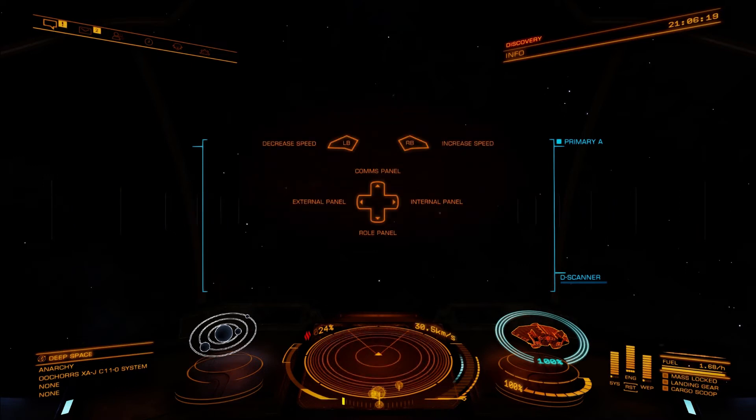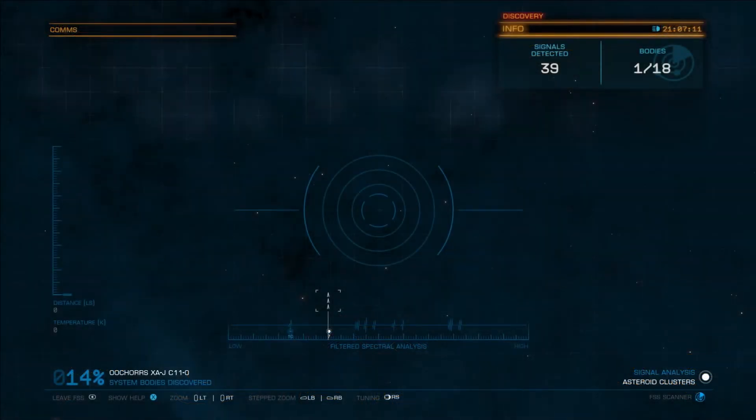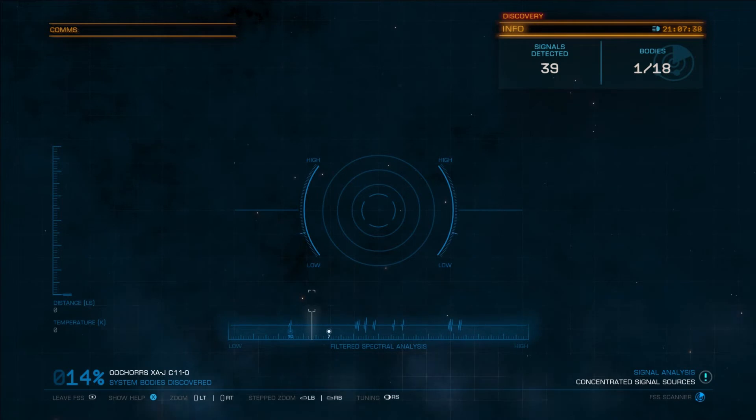The other notable thing with this anomaly is the noise it makes. Space has its own sort of static noise, but this thing has its own weird noise going on. If you go into your scanner you can actually hear the sort of weird sound I'm on about — it's a bit of an odd noise, I'm sure you'll agree.